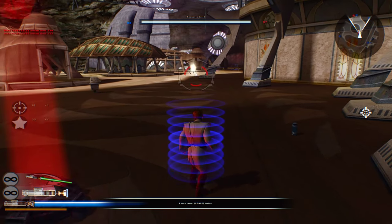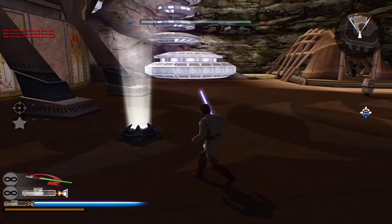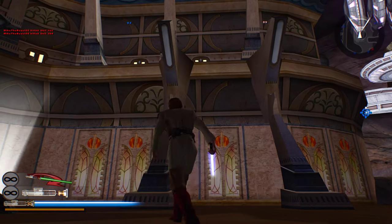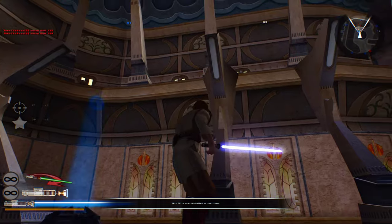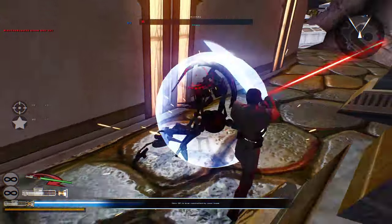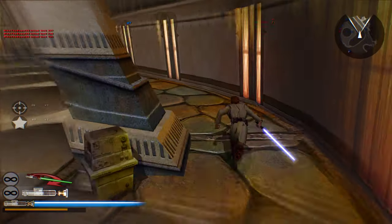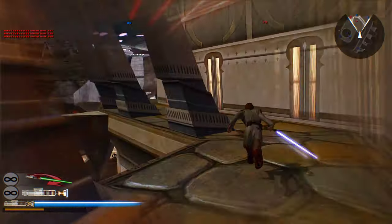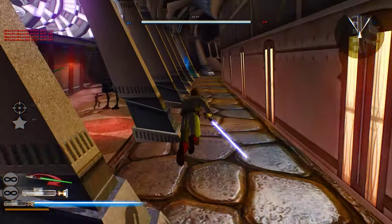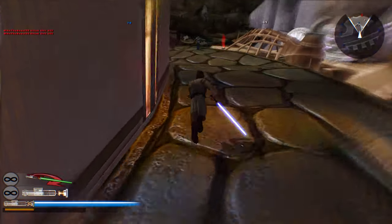Oh, that assassin droid is overpowered. Another command post for the Republic. Now we don't have to worry about any more spawn points up here. We'll get rid of you two. Nobody's over here — good. Now we can kind of focus more so on the center area here.